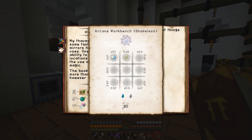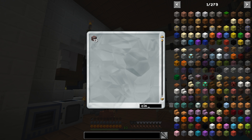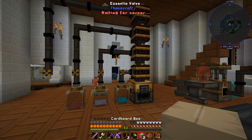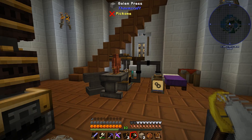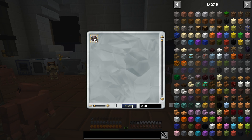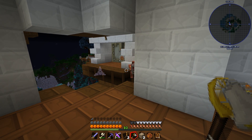What I need next is the mirrored glass. That is made with any pane of glass and a quicksilver, which is made from cinnabar. Let's see if we've got either of those things. Cinnabar - yep. Grab two of those. And we've got the ender pearl already.